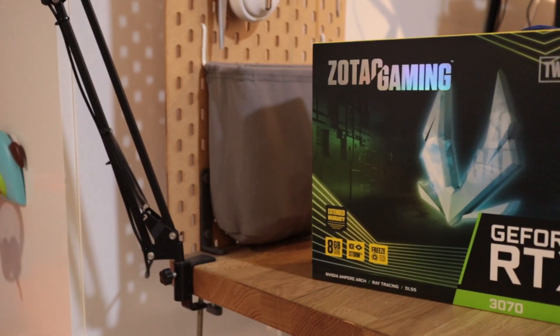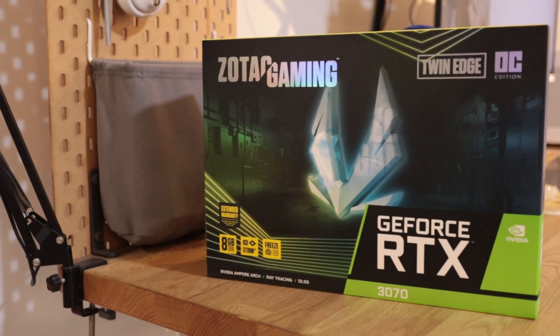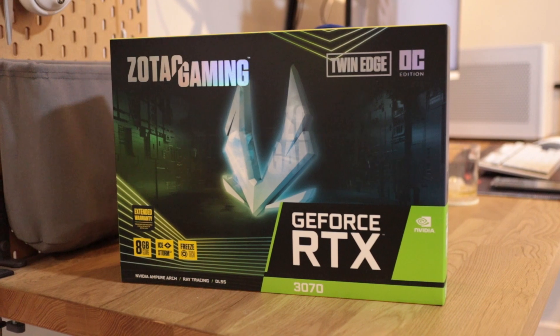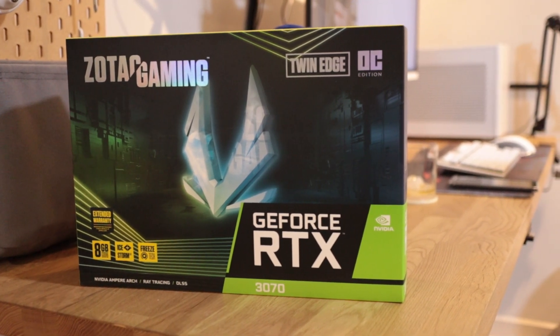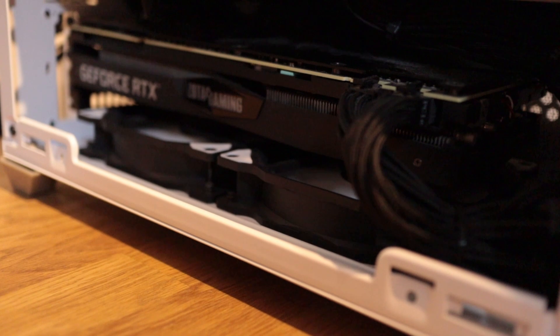Hey guys, it's Clarence again from Asian Tech Guy. As you can see right here, I finally pulled the trigger on the Zotec RTX 3070 Twin Edge OC. This is an LHR version of the card, so it's not that good for mining. This is fine for me because I'm not a crypto miner — it didn't matter too much. I got this for $1,300, slightly below market rate by about $50. It's still a bit too high, but after a long wait, I already can't wait.